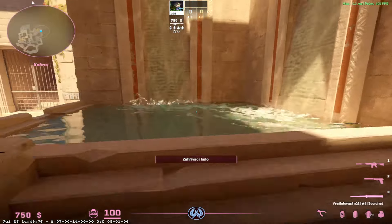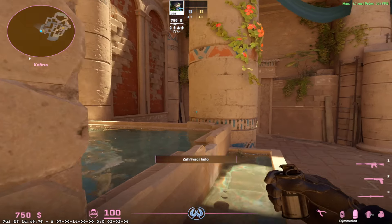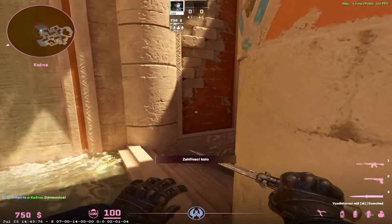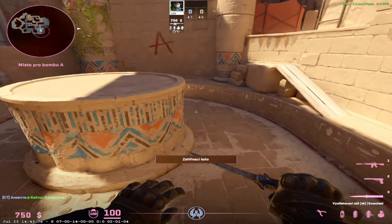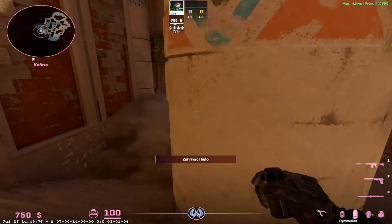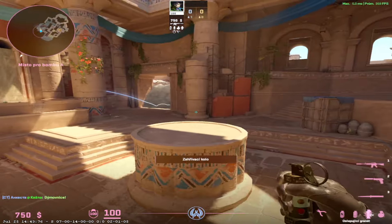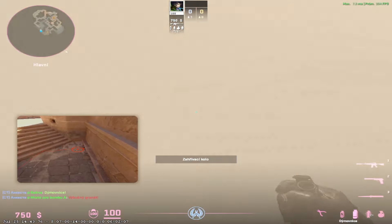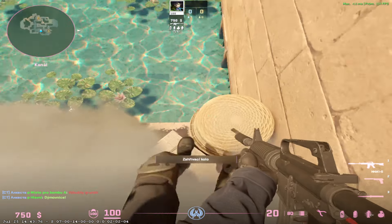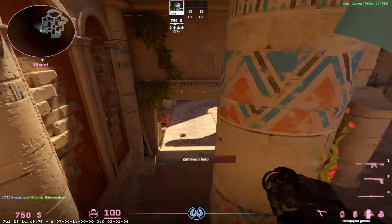On A, I mean I played A recently on FACEIT and it went really wrong, so I'm not sure you want tips from me. But you can just have some pixel spots and throw some utility to block. Honestly, Anubis A side is like the worst position ever, at least for me. You just want to jiggle for your rotation to come and do some plays. You can grenade stairs all the time — that's good. And one play I like is you smoke A main in the middle of the round, then crowd-jump onto this box right here. You can see here, get kills, and fall back. That's pretty much what I can offer for A site.